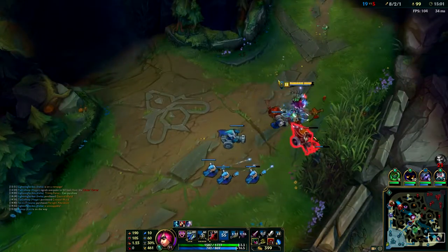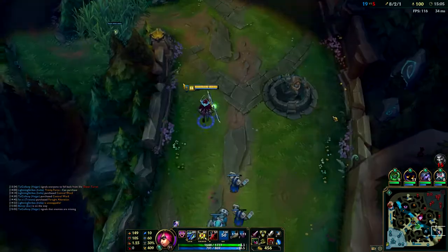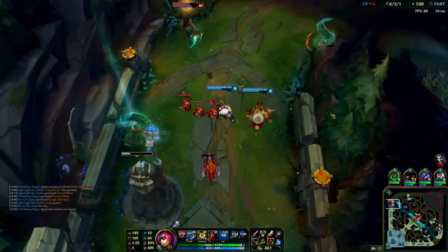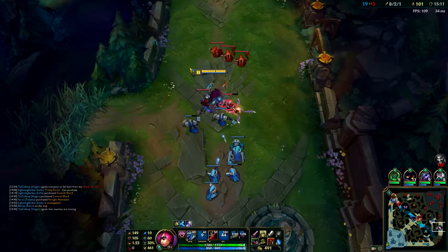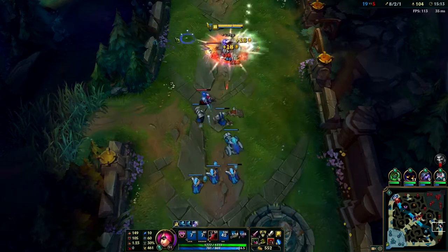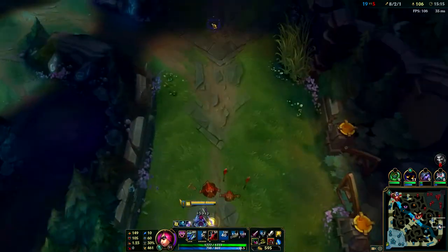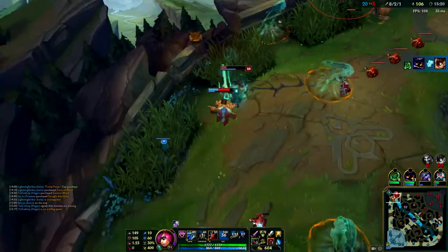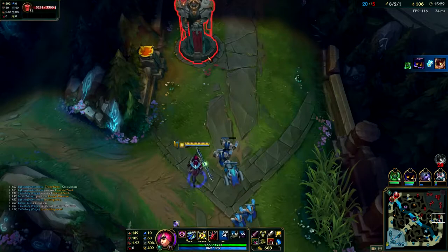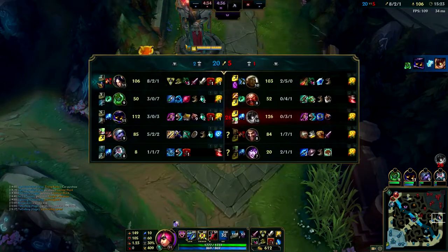He's getting greedy for CS - I feel sorry for him because since he lost lane and I won lane, and now we're doing a lane swap, he doesn't really stand a chance. Every time he comes up for CS I'm just going to kill him. I'll keep pushing these waves out to the tower and then roam mid if I have to, or just keep pressuring the bot side. Unfortunately my team goes down.